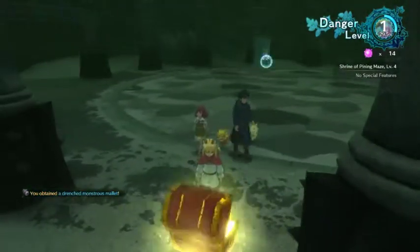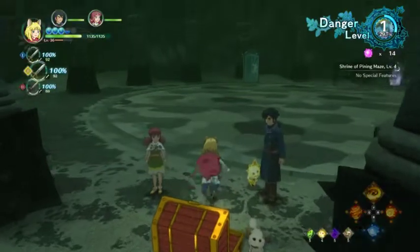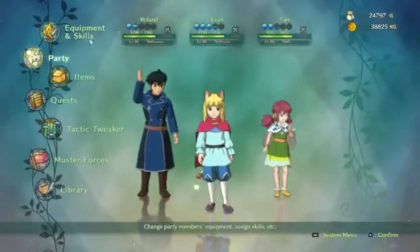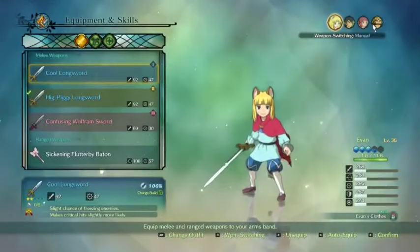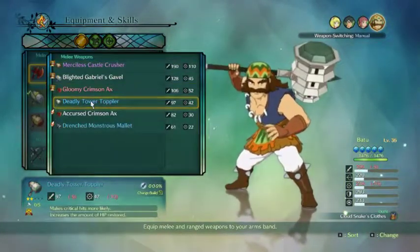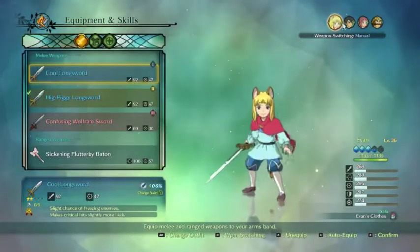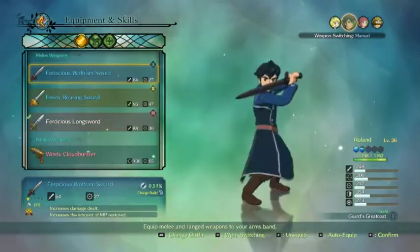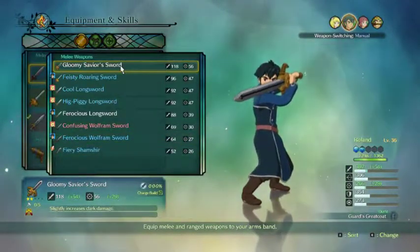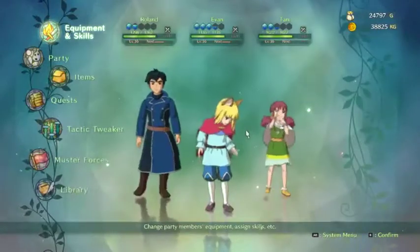Drenched monstrous mallet. And a fiery shamshir — or shamshire. How do you say that word? That's a sword. Let's do yours first. Nah, that's just worse. Who has the worst sword out of both of you? You do. Although this is a lot better, so we'll equip that.